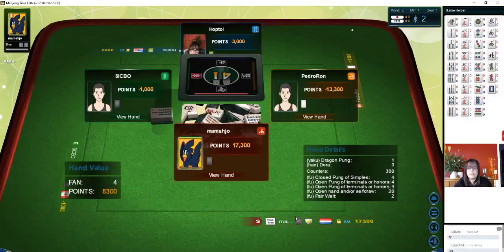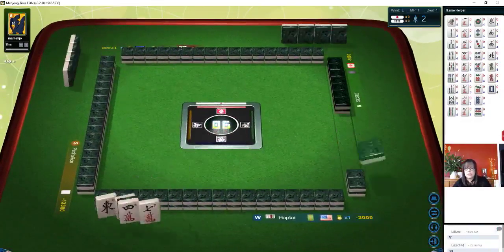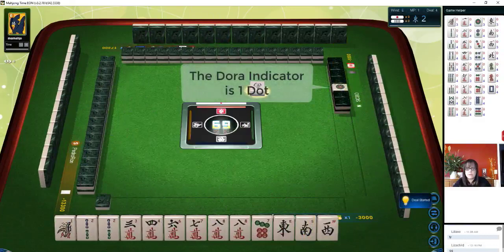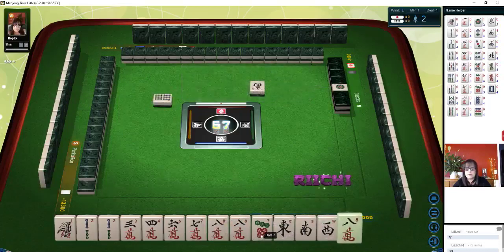They keep winning. Look at their score. We need to win. Two dot is Dora. We have a pair of two bams, a pair of eight bams, eight cracks. Six bams. I think we could get rid of the seven dot.